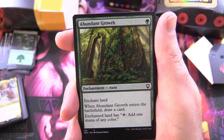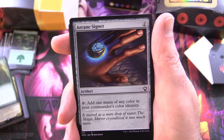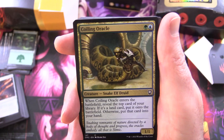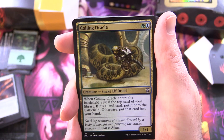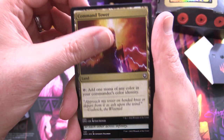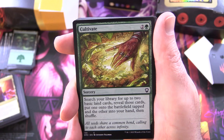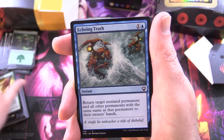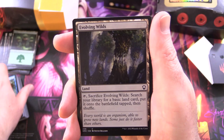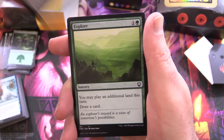Abundant Growth: enchantment aura for a single green — enchant land; when it enters the battlefield, draw a card; enchanted land has tap to add one mana of any colour — another great one for mana fixing. Arcane Signet: artifact for two, tap to add one mana of any colour in your commander's color identity. Coiling Oracle: creature snake wolf druid, 1/1 for two — when it enters the battlefield, reveal the top card of your library: if it's a land, put it onto the battlefield; otherwise put it into your hand. Command Tower — this is one you see frequently — land, tap to add one mana of any colour in your commander's color identity. Cultivate: sorcery for three, search your library for up to two basic land cards, reveal and put one onto the battlefield tapped, the other into your hand, then shuffle. Echoing Truth: instant for two — return target non-land permanent and all other permanents with the same name to their owners' hands. Evolving Wilds: land, tap, sacrifice it, search your library for a basic land card, put it onto the battlefield tapped then shuffle. Explore: sorcery for two — you may play an additional land this turn and draw a card. Farseek: sorcery for two, search your library for a plains, island, swamp, or mountain card, put it onto the battlefield tapped then shuffle.